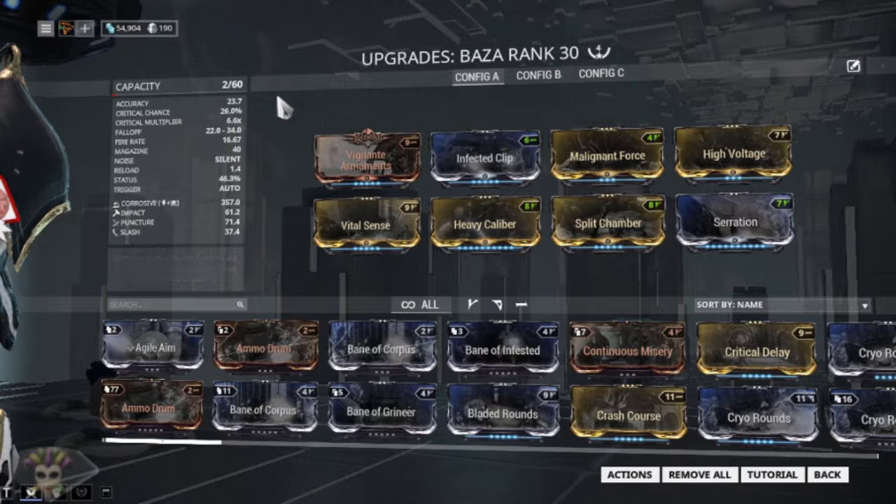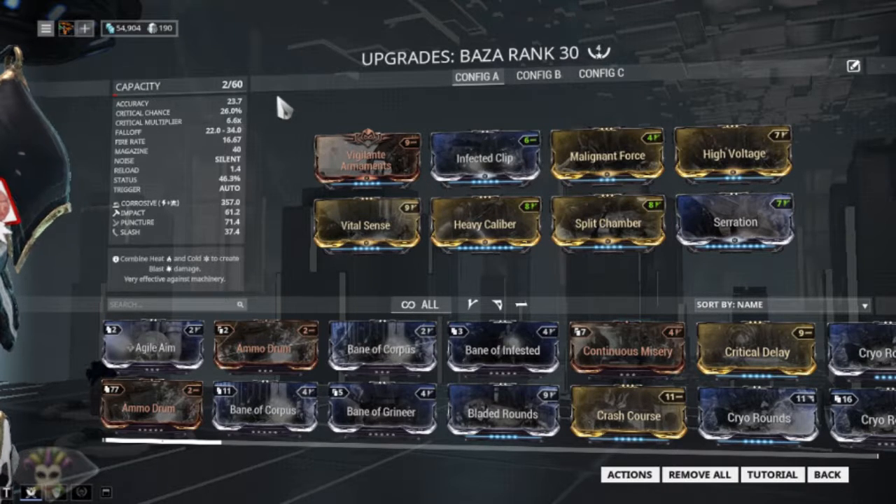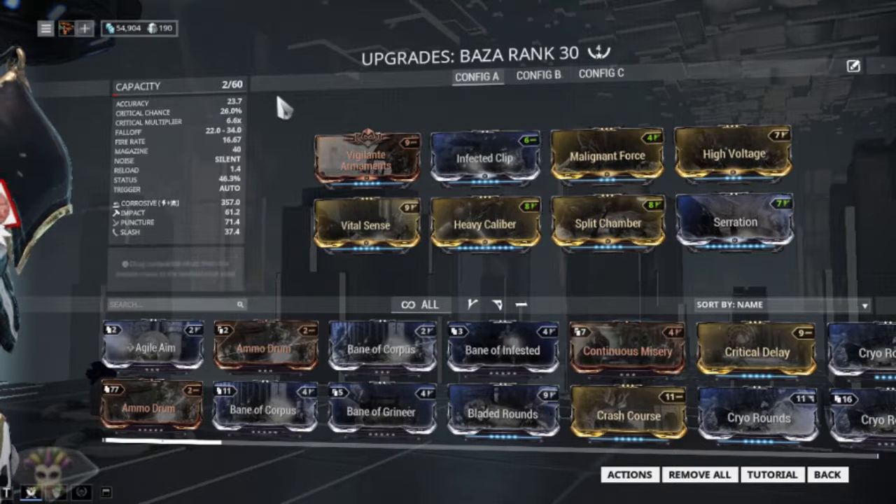We've got four Forma with two capacity left over. If you use Prime Shred, you have to move Malignant Force to where Vigilant Armaments is and put Prime Shred in that Forma slot. For a regular Shred it doesn't matter.